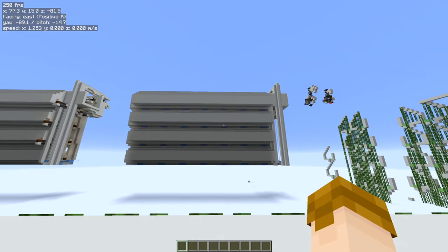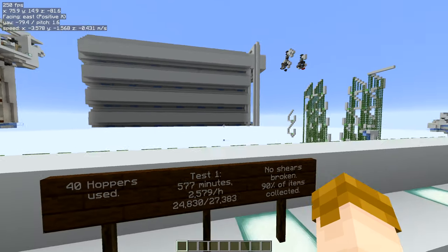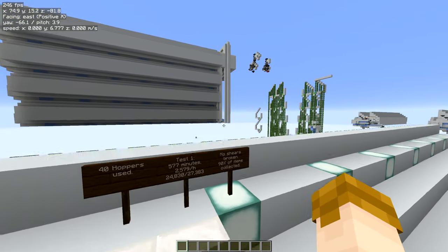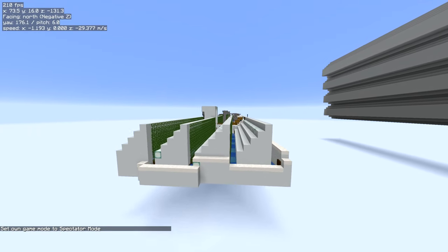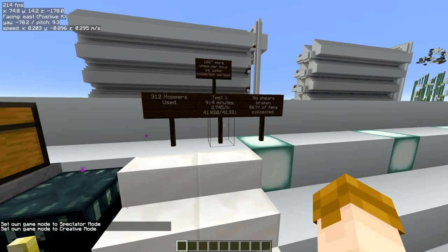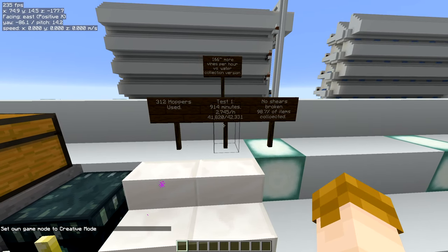That's only 900 vines per hour slower than the larger farm. But wait — this is the water collection version. If you used hoppers to collect all the vines — which I wouldn't recommend — you could expect 2.7 thousand vines per hour.